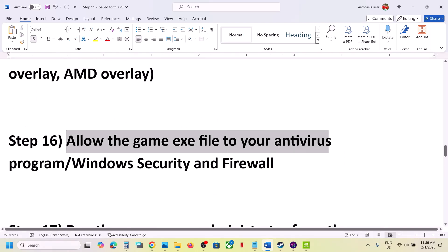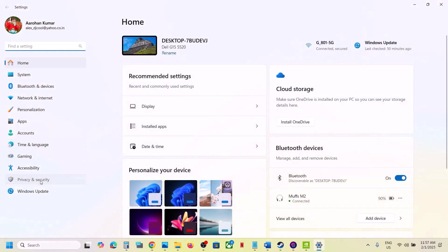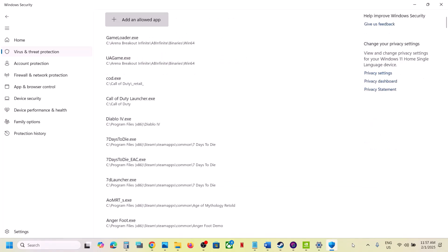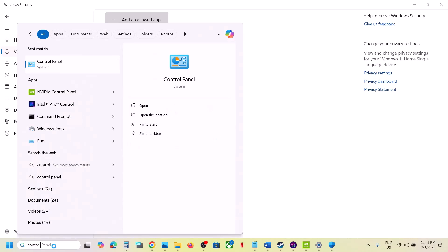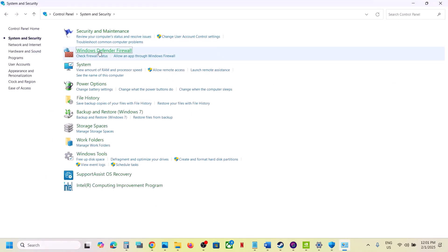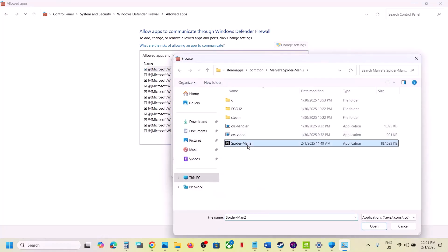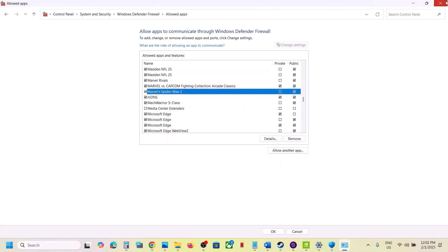Allow the game exe file through your antivirus program. If you use a third-party antivirus like Avast, Norton, Bitdefender, or McAfee, add the game exe as an exception. For Windows Security, go to Settings > Privacy & Security > Windows Security > Virus & Threat Protection, scroll down to Manage Ransomware Protection, click Allow an App Through Controlled Folder Access, then browse and add the game exe. Also open Control Panel, go to System & Security > Windows Defender Firewall, click Allow an App or Feature, then Change Settings > Allow Another App, browse to the game exe, and add it. Then launch the game and check.